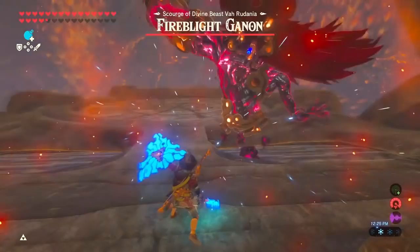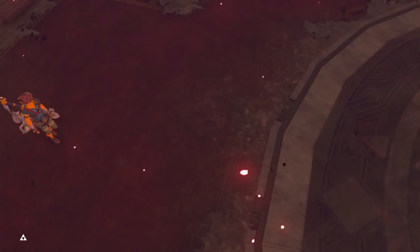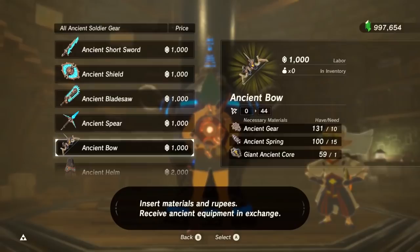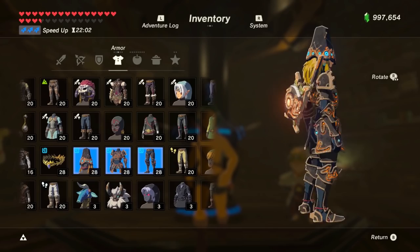We want to mention that the HP of the Blight Ganons does scale up depending on how many you defeat. The first one you fight has 800 HP, the second is 1200, the third is 1600, and the fourth is 2000. If you felt like they were getting harder as you played, now you know why. And if you didn't defeat any of the Blight Ganons, they will show up in Hyrule Castle — their HP will be 2000 each, and each Ganon in the Illusory Realm will be 1500. Having a Guardian Weapon can do 30% extra damage, Ancient Weapons will do 50% extra damage, and having Ancient Proficiency by having all the Ancient Gear will add an additional 80% to those weapons.